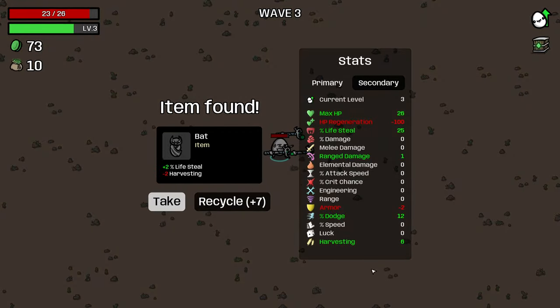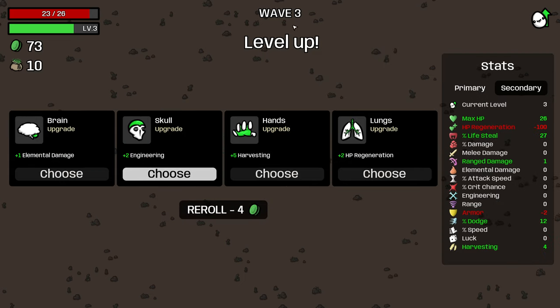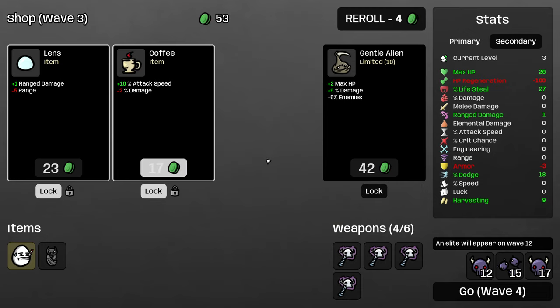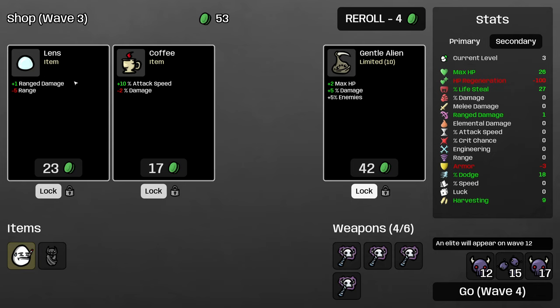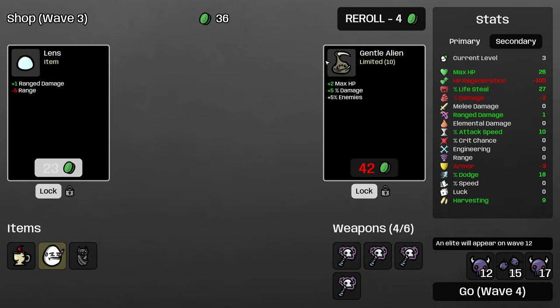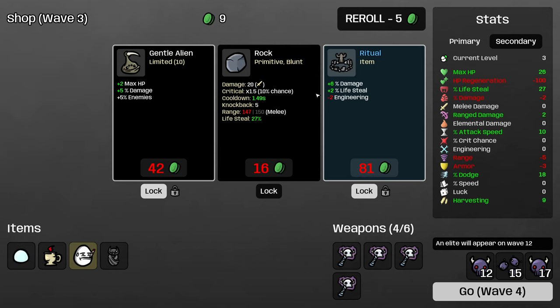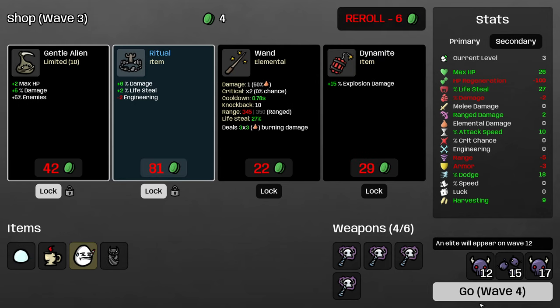I guess I'll take this bat. It doesn't look like we're going to do harvesting, but 27% lifesteal — maybe that was a mistake, because of course I immediately roll harvesting, which I think we're still going to take. But 27% lifesteal is a marginal improvement, so I think it was worth grabbing. Let me lock this Gentle Alien. So now I need to buy something because I want to reroll. I'll take the ritual, and I guess I'll just buy the lens and throw in a reroll looking for another Ghost Scepter.